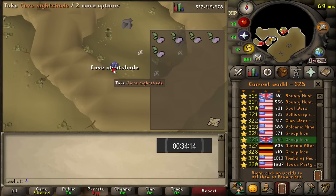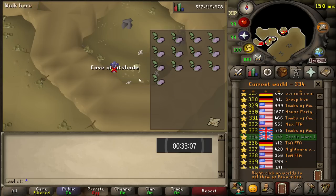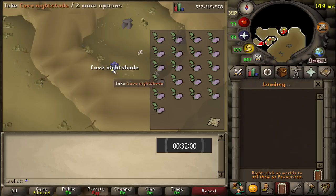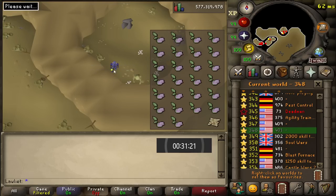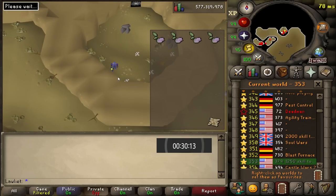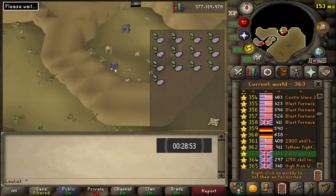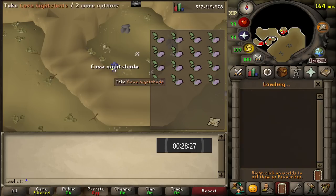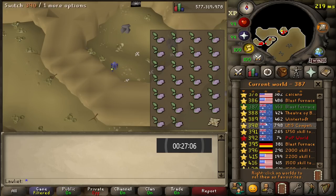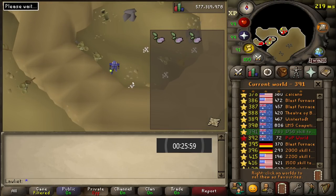I'm surprised it took me this long to actually do this moneymaker because I've definitely seen it before, but maybe it just wasn't as profitable as it is today. The wiki said you can make around 900k an hour, and that's if you only get 150 per hour, which I imagine we're going to beat with how fast we've been collecting them. This is a pretty unique moneymaker because we're collecting an untradable item that we are going to use in Herblore to make into a tradable item. The OSRS wiki says it has a theoretical value of 6,324 GP — so pretty decent.